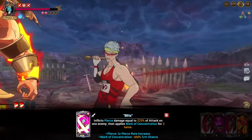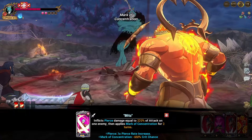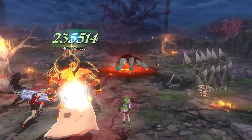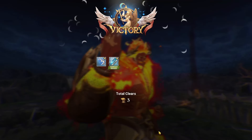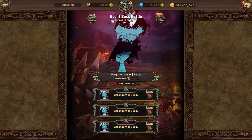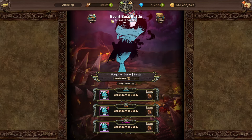That's the Baruja fight — pretty straightforward. As long as you're bringing strong single-target human DPS and Slater, you should have no issues. That's going to be it for the video — hope you enjoyed, don't forget to like, comment, and subscribe. We'll have more videos like this as long as there are event bosses. I appreciate all the support and we'll see you guys in the next video.